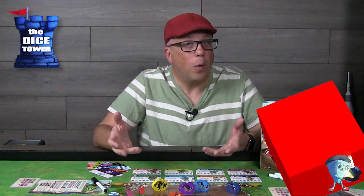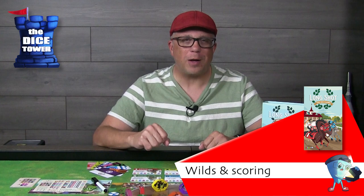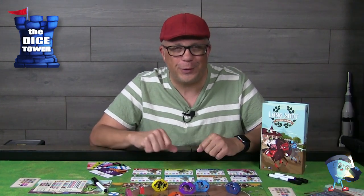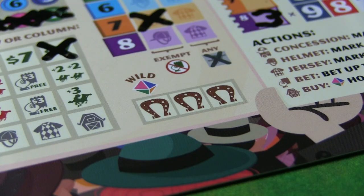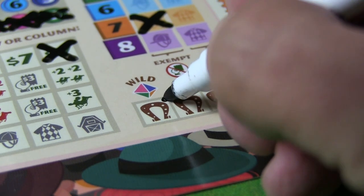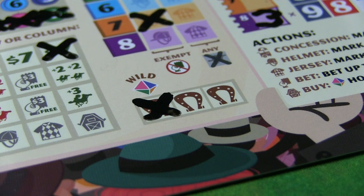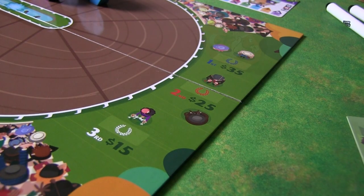If you're not happy with the dice results on a particular turn, you can tap into your lucky horseshoes. You have three of them at the bottom of your board — these are wilds. Cross one off and activate any horse number you choose, marking it on your player board and taking any of the available actions. Those are the basics of play, and once three horses have crossed the finish line, you total up your scores.